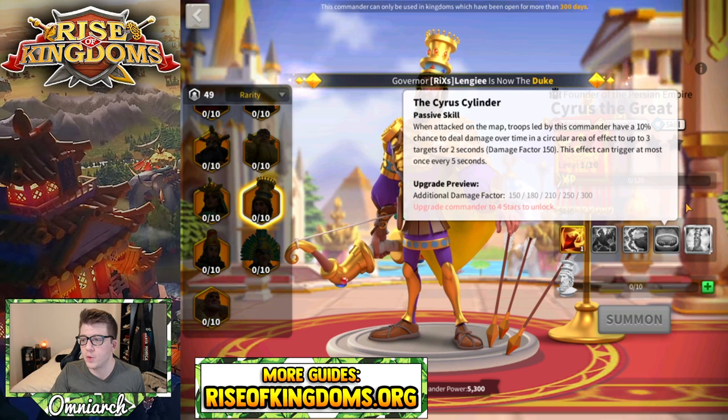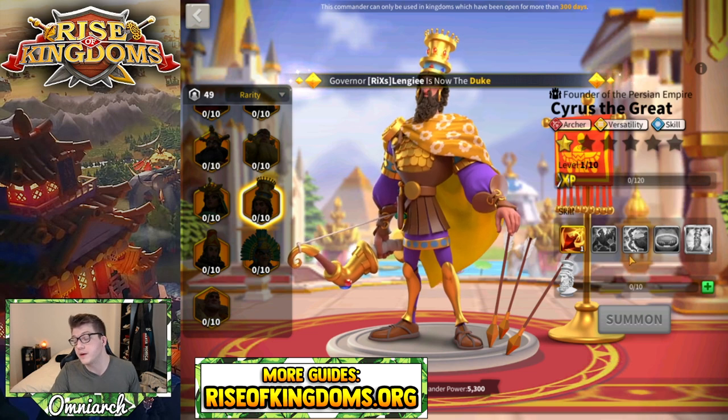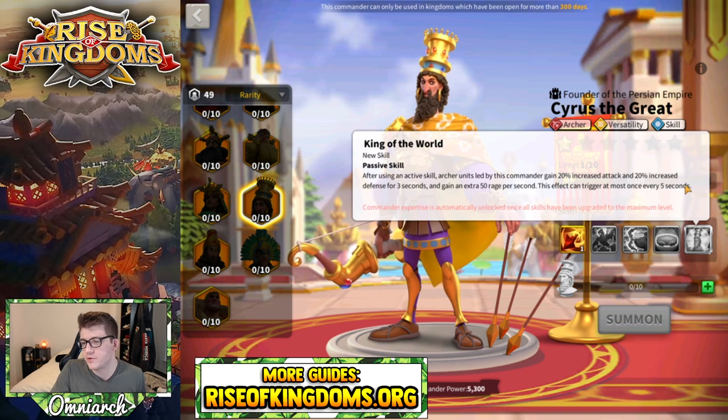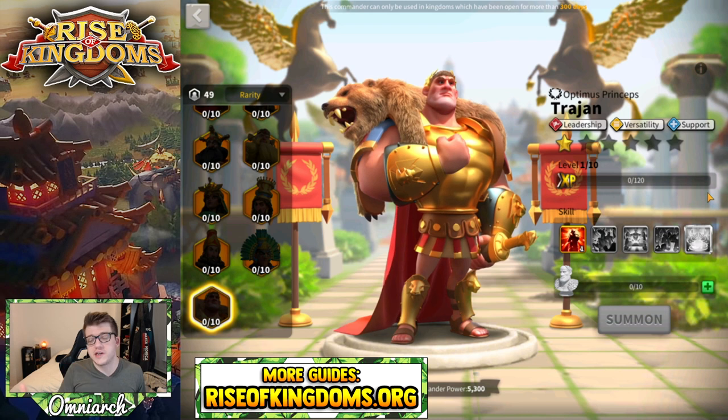Cyrus is interesting because I think his last skill is probably the least useful. You could bring him to three stars and finish him off before bringing him to four, but we're talking about 150 to 300 — it's really not a huge change. Cyrus does have a really powerful expertise, so if you're going to invest in him you probably want to take him all the way there anyway.